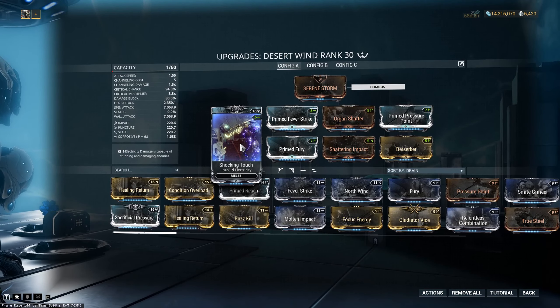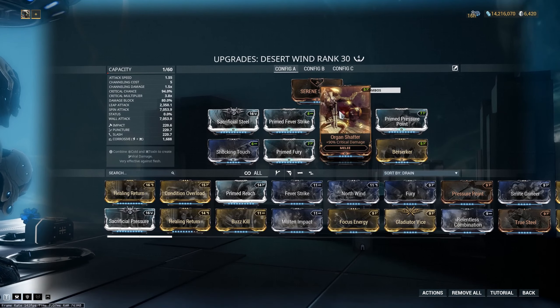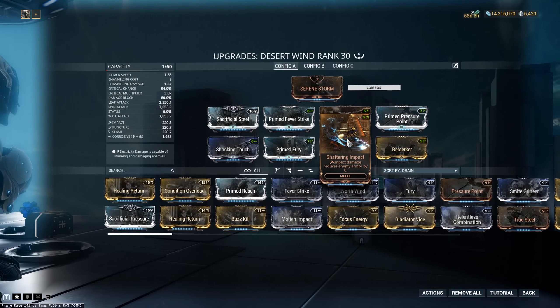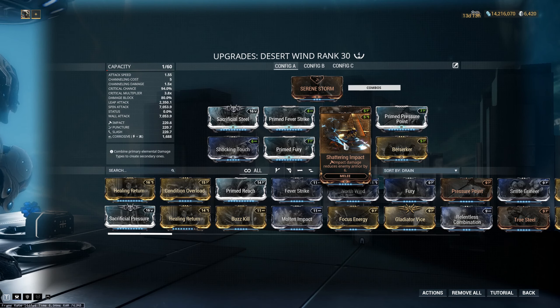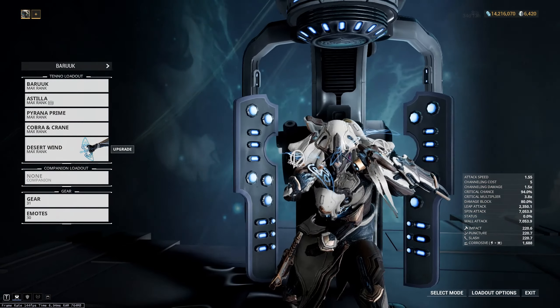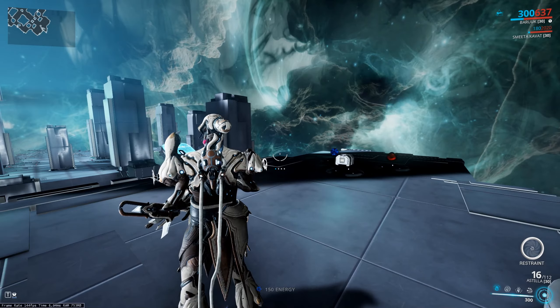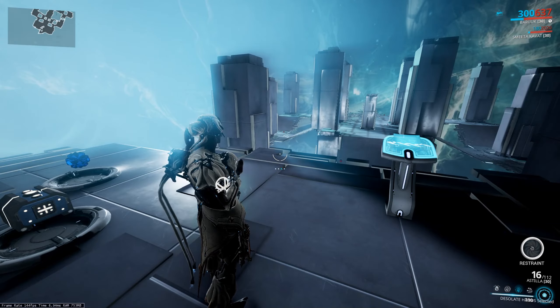Don't bother pairing Sacrificial Pressure with Sacrificial Steel — you'll actually lose damage compared to using Primed Pressure Point. If you only have normal Pressure Point, then Sacrificial Pressure could cover it alongside Sacrificial Steel, but with Primed Pressure Point we sit at 94% crit chance. Primed Fever Strike with Shocking Touch gives us base corrosive damage, even though we'll rarely be proccing it. Primed Fury with Berserker is for attack speed. Organ Shatter is for critical damage. Shattering Impact is the flex mod slot — combined with Corrosive Projection it helps whittle down armor on tougher Grineer enemies that just don't care for Baruuk.